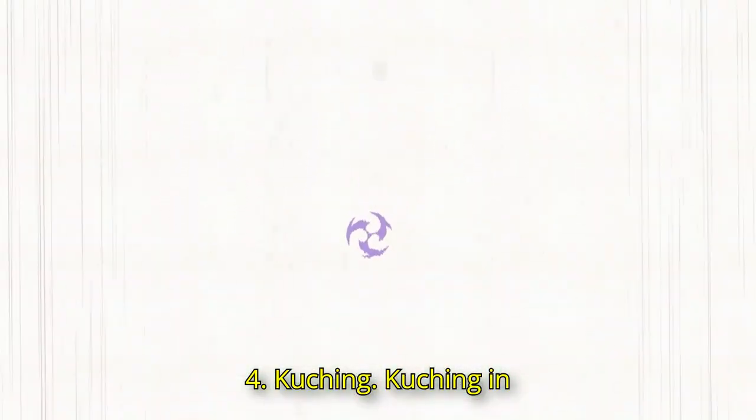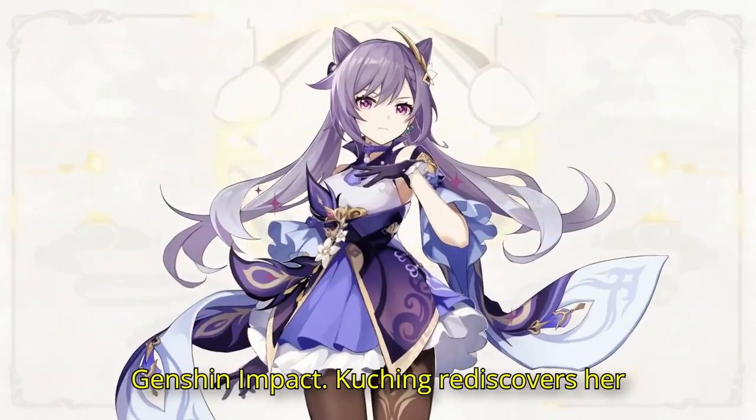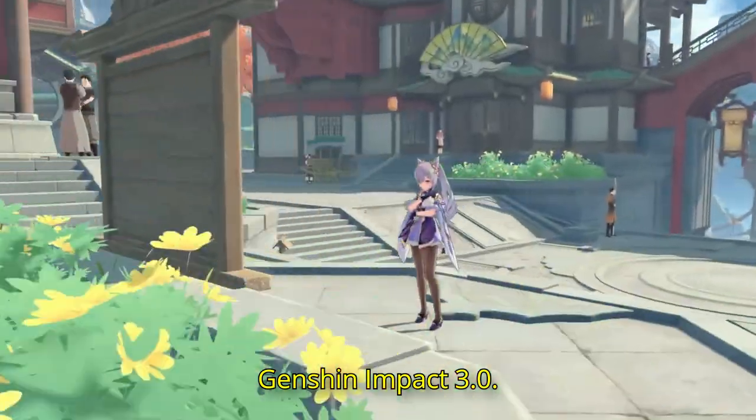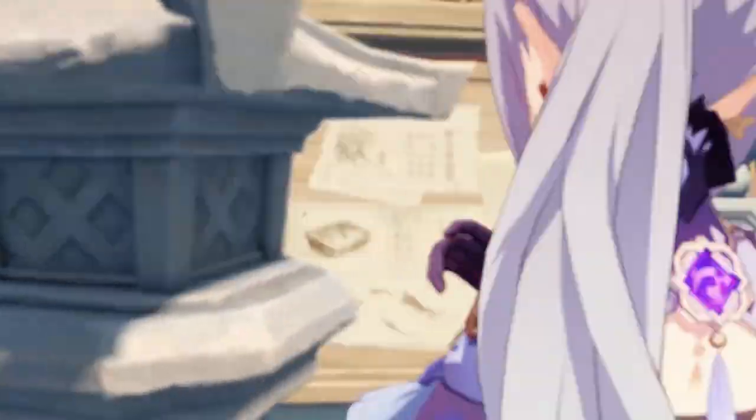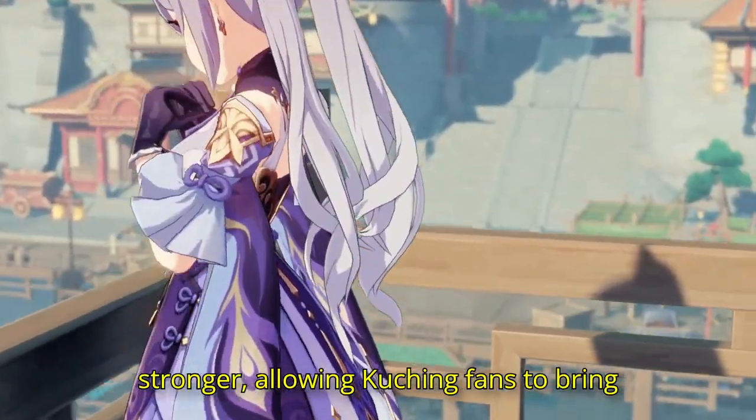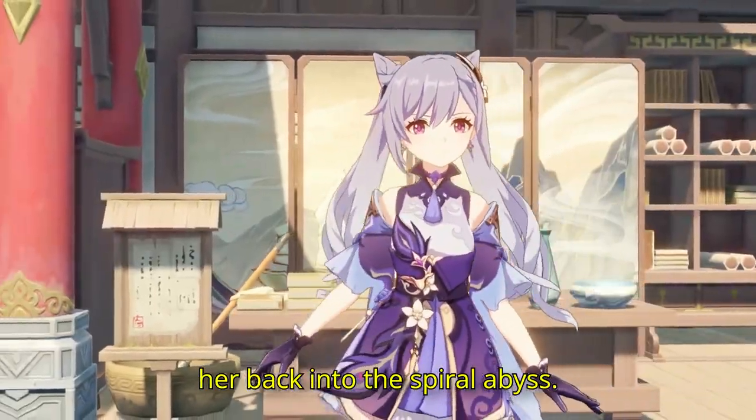4. Keqing. Keqing rediscovers her value with the release of Dendro in Genshin Impact 3.0. Now her fast multi-hit attacks get even stronger, allowing Keqing fans to bring her back into the Spiral Abyss.